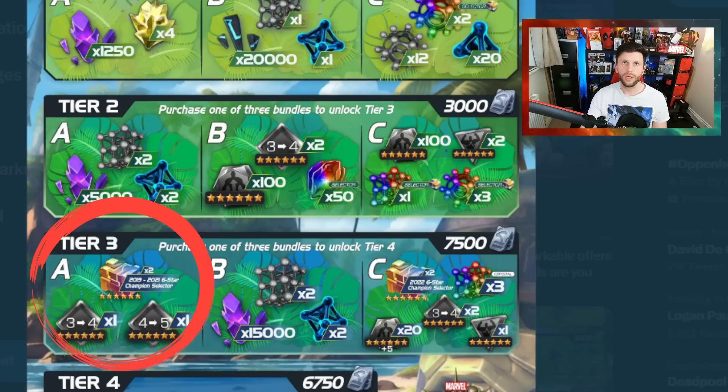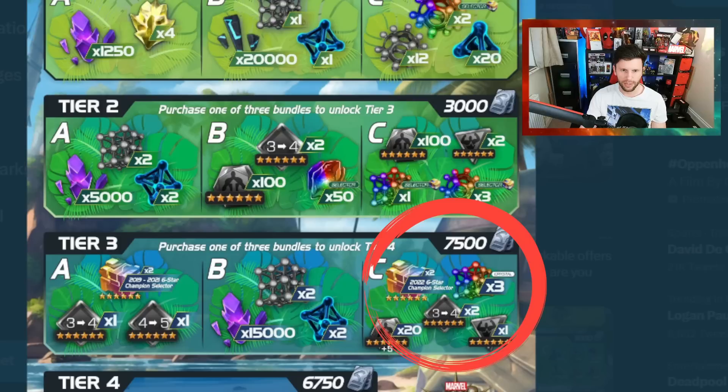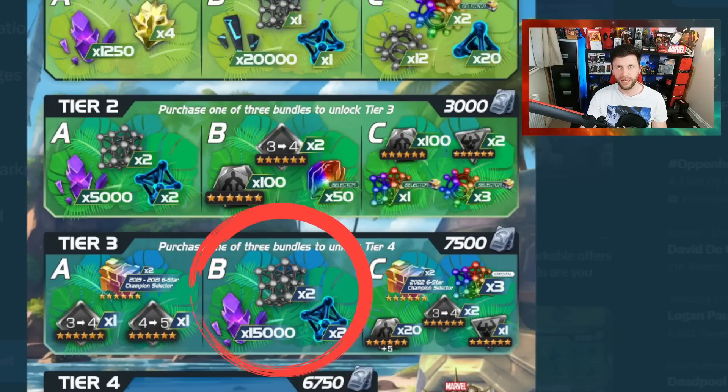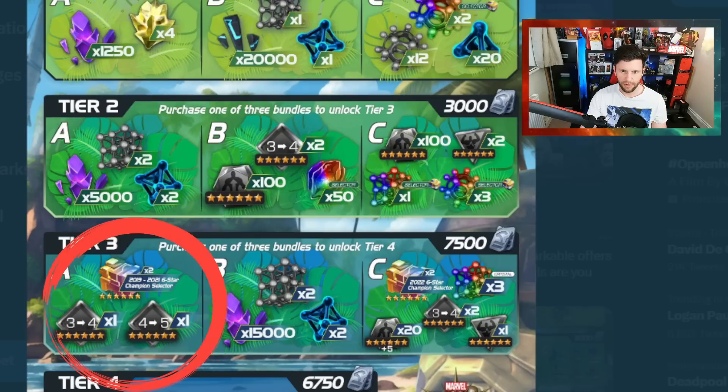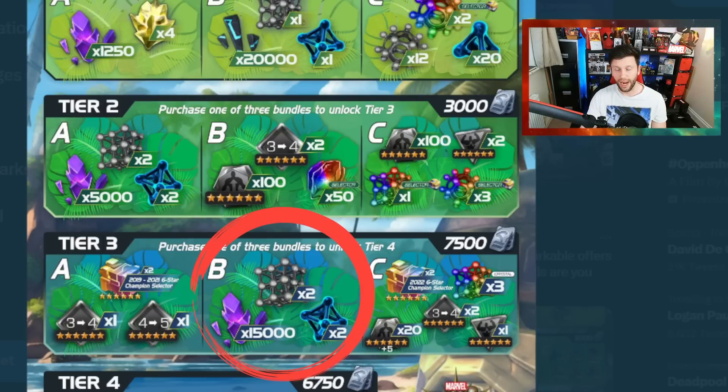My picks lean toward A and B, or B and C depending on where you are in the game. Tier three is again dependent on where you're at. Are you hunting for something? If so, you may be more inclined to go for the 2019–2021 selector. But if you've got those champions already, you may want to go for the 2022 one. With B, it's specific — do you want another seven-star or not? If you're chasing a rank five six-star, you want A, but if you're strengthening your seven-star side, you'll be pushed toward B.